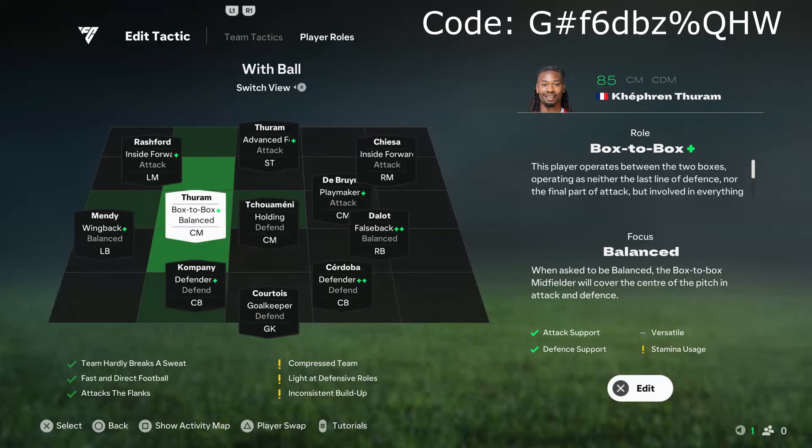For the left centre mid, we have a box-to-box. As you can see from the heat map, they do quite a lot — they will attack and defend, and help you transition from defence to attack. So it's useful to have somebody with a plus in this role and really nice well-rounded stats, like this Tchouameni, so that they can do a bit of everything.